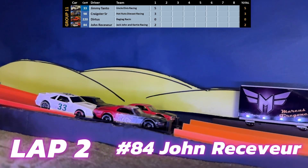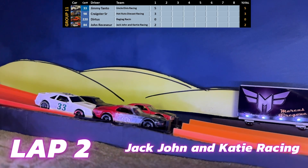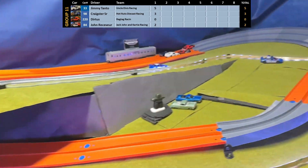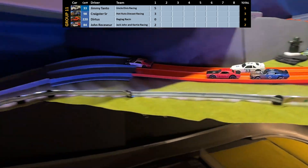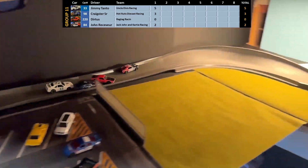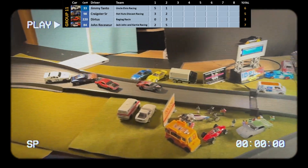Now it's number 84, John Receiver of Jack John and KD Racing in his 1969 Ford Mustang Boss 302. Dirtus is able to pull into second and Jimmy Tonto gets pushed back into fourth. At the line it's John Receiver, Dirtus, Craig Sturt Sr., and Jimmy Tonto.